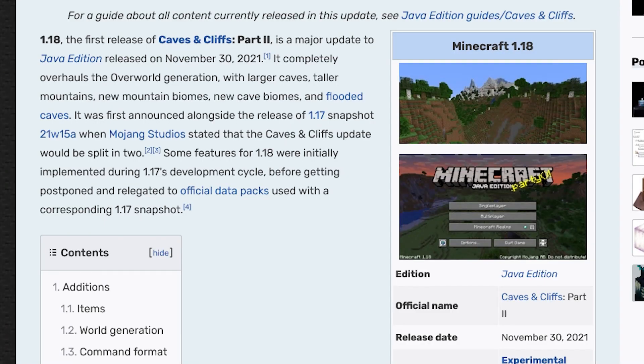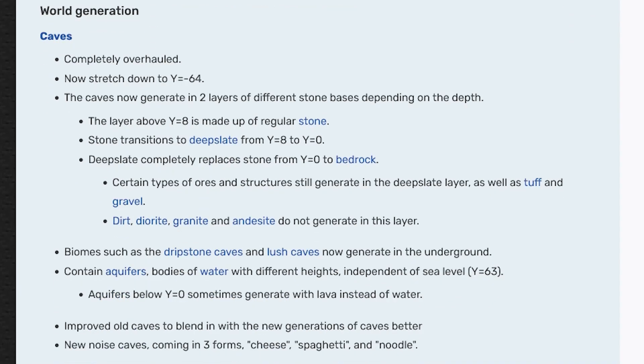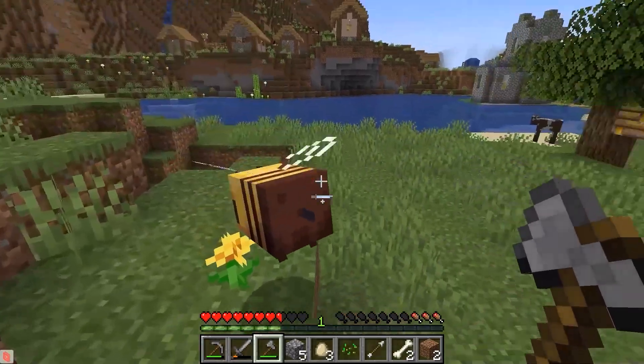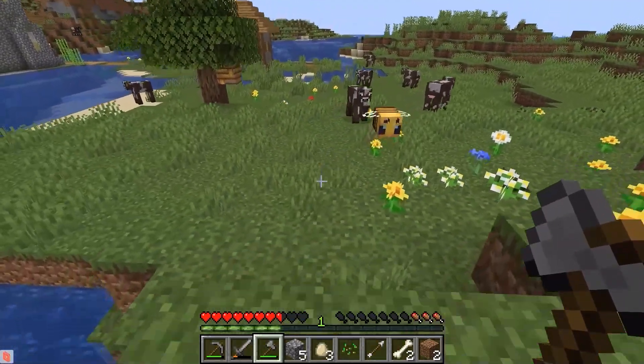We're playing on the newest version of the game, which means they've doubled the layers of the underground. Terrain generation is more complicated and taxing to a PC than ever before. As for controls — smooth and flawless. Even when the FPS drops, I never lose control of my avatar.